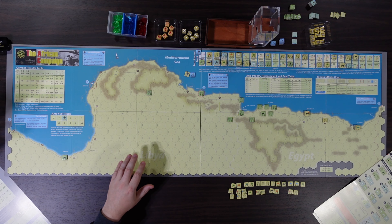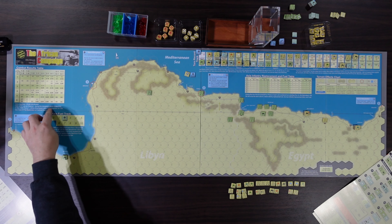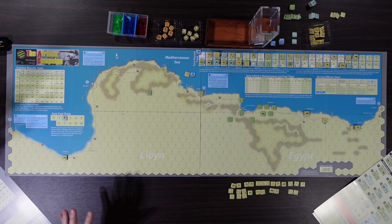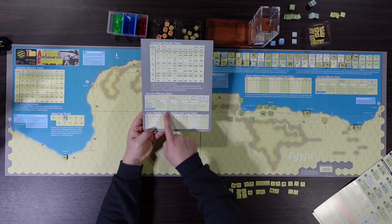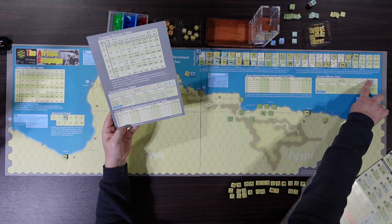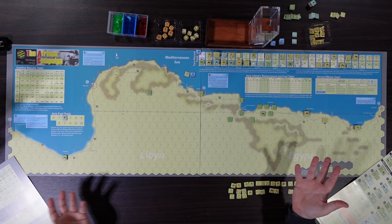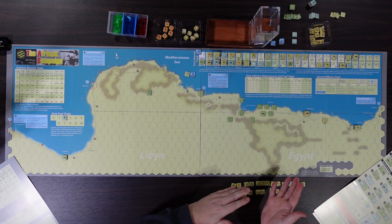The Axis's precarious supply situation is handled with this Axis fuel track. If they want to move more than about two spaces, they have to spend fuel. To get fuel, they roll on this chart depending on which segment — A through F — to see how much fuel they get for a specific turn. Sometimes you'll get a glut of fuel and be able to do a lot; other times you won't get very much. That scaling helps create the ebbs and flows.